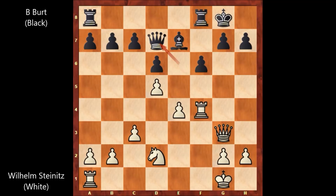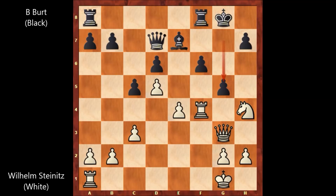Steinitz played d5. Queen to d7, knight to f3 — and Steinitz has the space advantage, slowly getting the edge in the chess game. C5, knight to h4. After knight to h4, g5 is not a good move — the pawn is pinned, and after knight to f5 white is better. So Steinitz is slowly placing his knight on the kingside. King to h8.